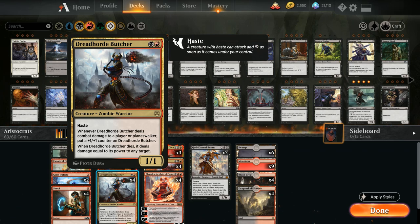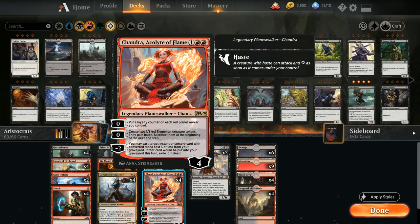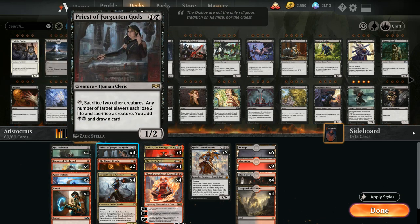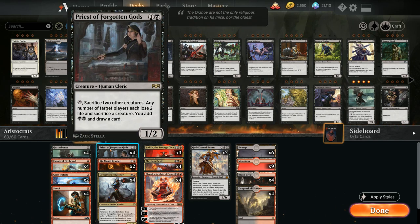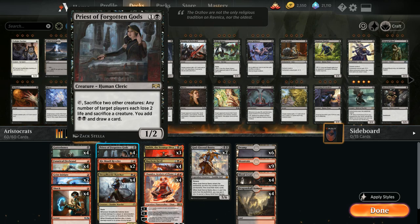We have a lot of ways to deal with low-loyalty planeswalkers between all the haste creatures — Firebrand, Butcher, and the elemental tokens from Chandra. At three mana we have three copies of Judith, a 2/2 legendary that gives other creatures +1/+0 and deals one damage to any target whenever a non-token creature we control dies. Judith pumps the elemental tokens and makes blocking harder. It doesn't synergize with token deaths like Mayhem Devil, but still pairs well with the aggro plan.